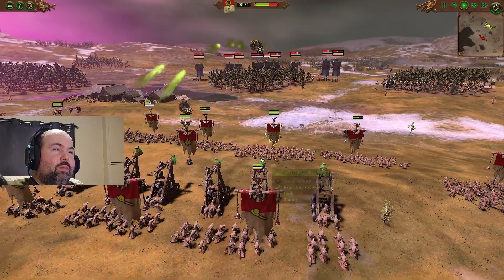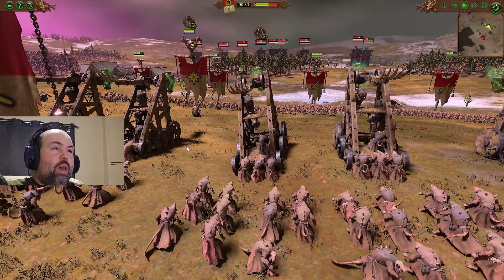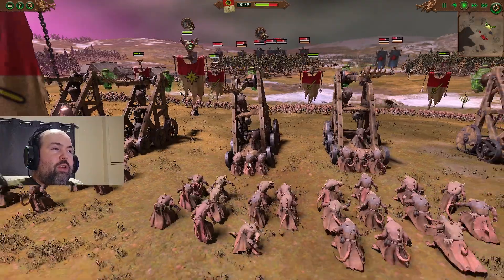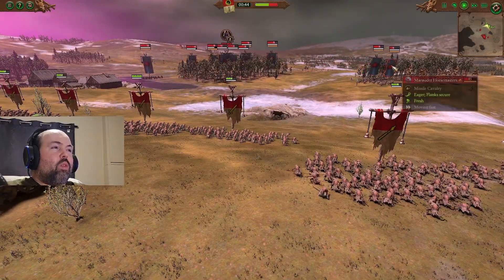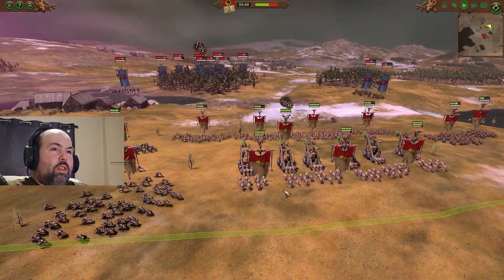We've got a couple of levels from last time. We're just pestering them with the Klai-Claw cattleballs. I'm just trying not to get rolled up on the side by flanking cattle — well, the horsemen, horsemasters. Nothing surprising.